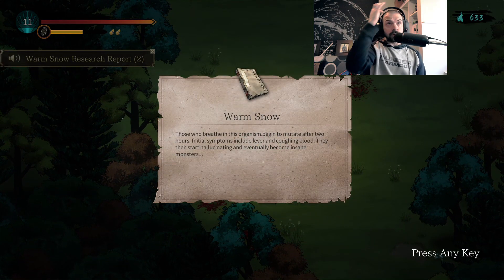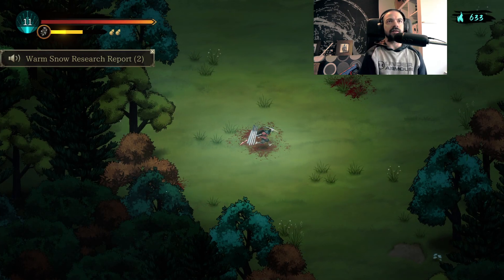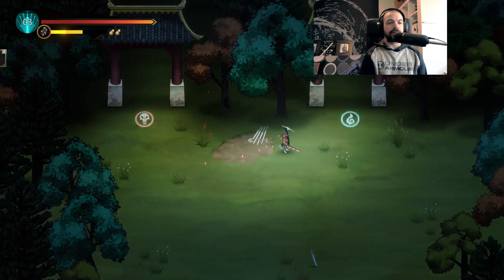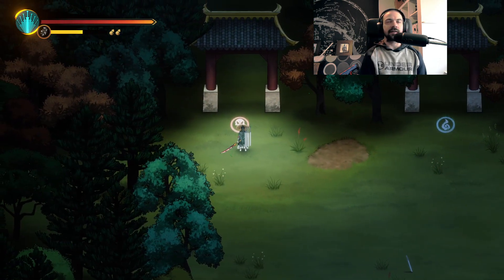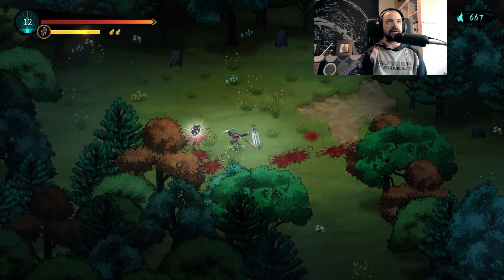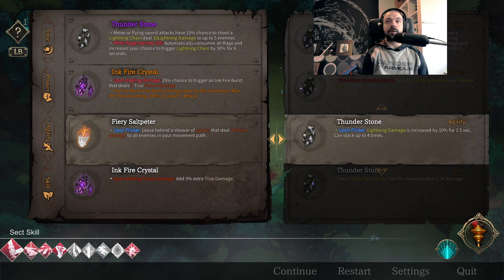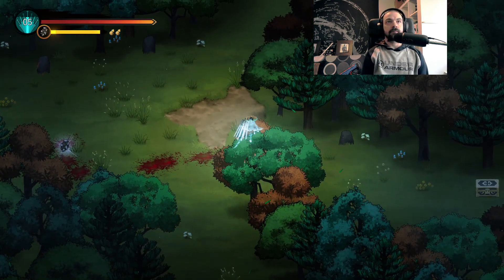Look at all those extra numbers just popping up. We got some more lore — Warm Snow: 'Those who breathe in this organism begin to mutate after two hours. Initial symptoms include fever and coughing blood, they then start hallucinating and eventually become insane monsters.' That doesn't sound very good. Which way should we go — left or right? This is where playing on Twitch would really be fun because then I could let you guys decide. Let's go for the boss.